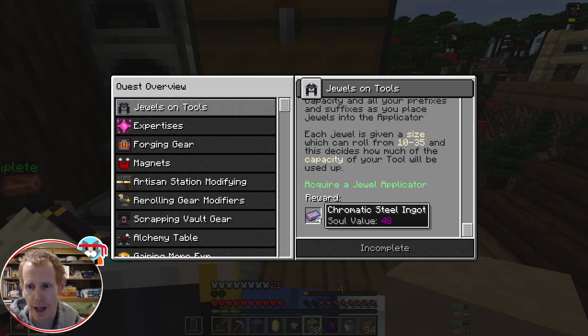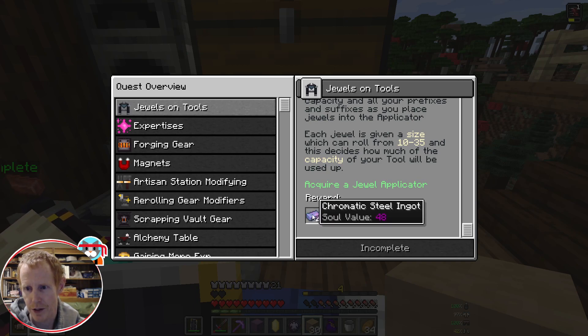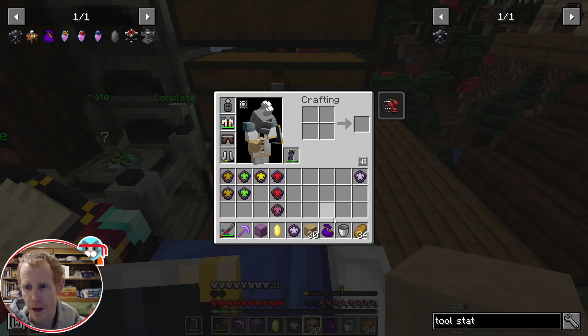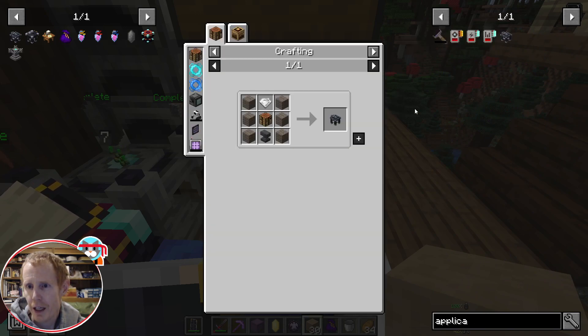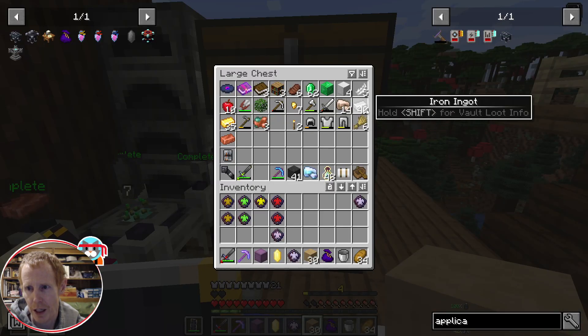Chromatic steel is like a second tier — it's the gold equivalent of the vault mod, a little bit better than iron, but you also have to craft it to get it. The jewel applicator needs six planks, a gemstone, and an anvil. I should have just enough iron to make an anvil.